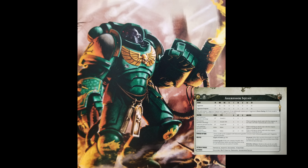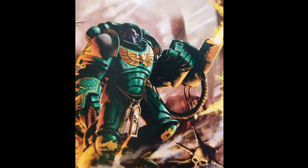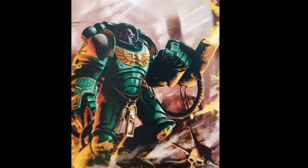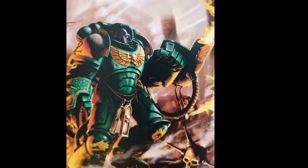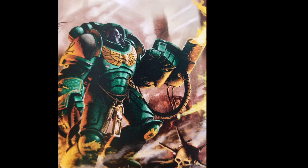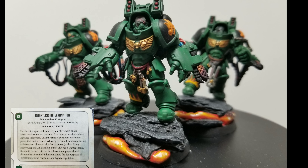I'm only going to talk about a unit of three — you can go up to six and do the math as we stack this. Equipped with the flamestorm gauntlets: heavy, 8-inch range, assault 2D6, strength 4, no AP, 1 damage, and it auto-hits, which is tremendous. The unit also has the Angels of Death keyword, combat squads, Firestorm — which lets them shoot twice if they don't move — and Reckless Advance, meaning they don't suffer a penalty for advancing and firing assault weapons.